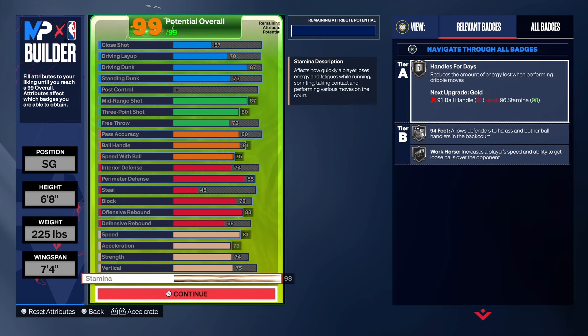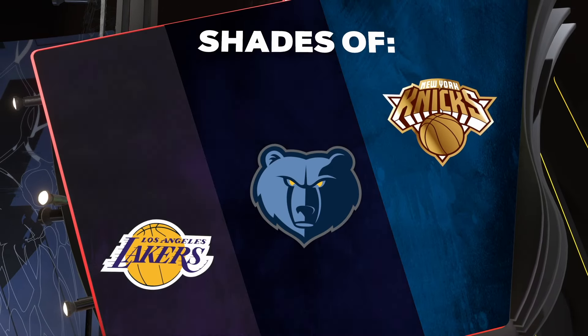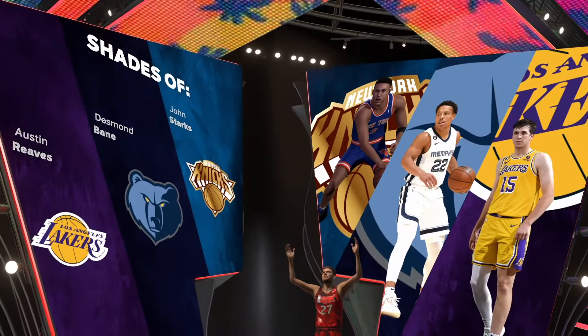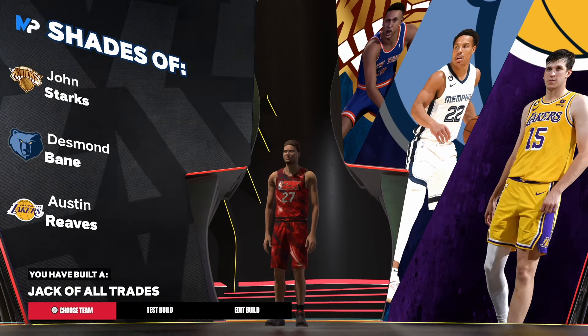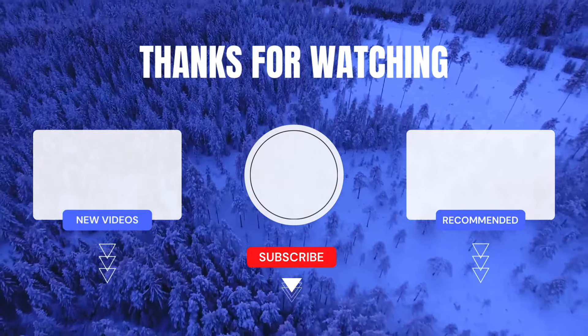Now let's get to the shades — are you ready? We have shades of John Starks, we got Desmond Bainer, we got Austin Reeves. Probably should have put the build at small forward, but oh well. We have the Jack of All Trades — that's the build. No matter what, charge up!